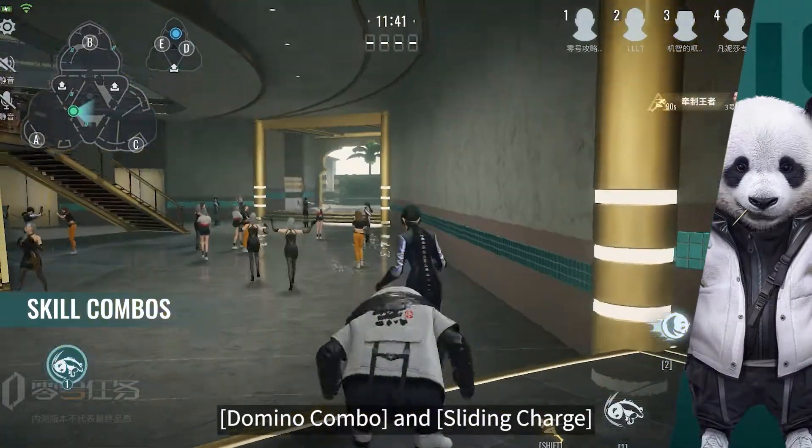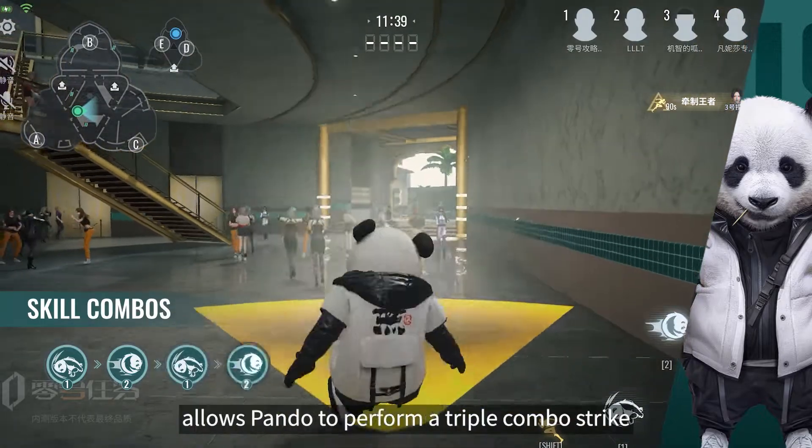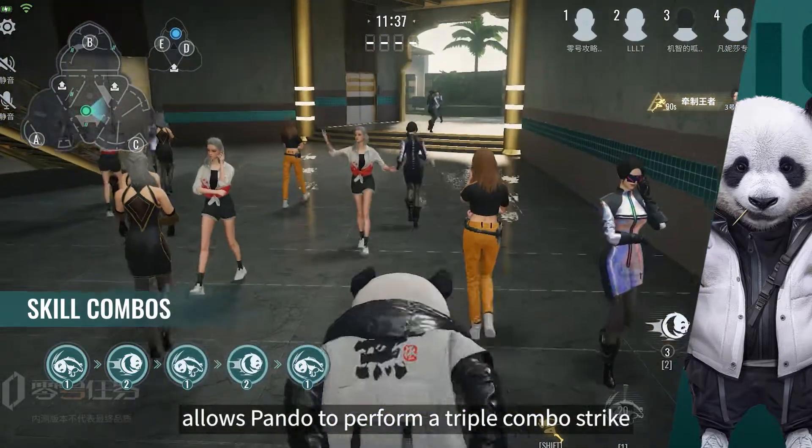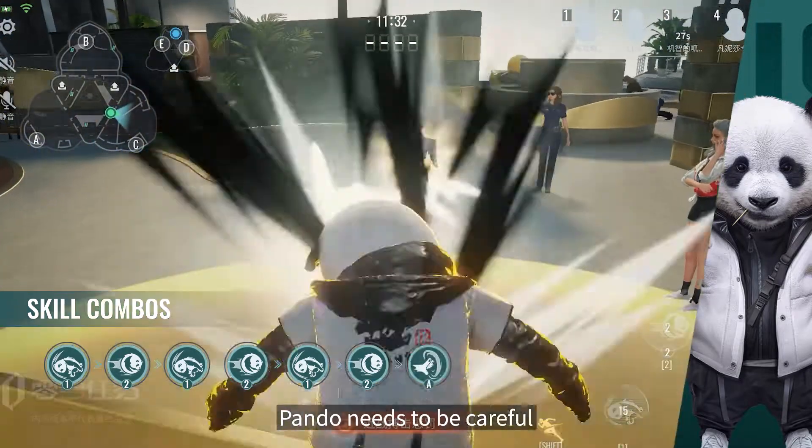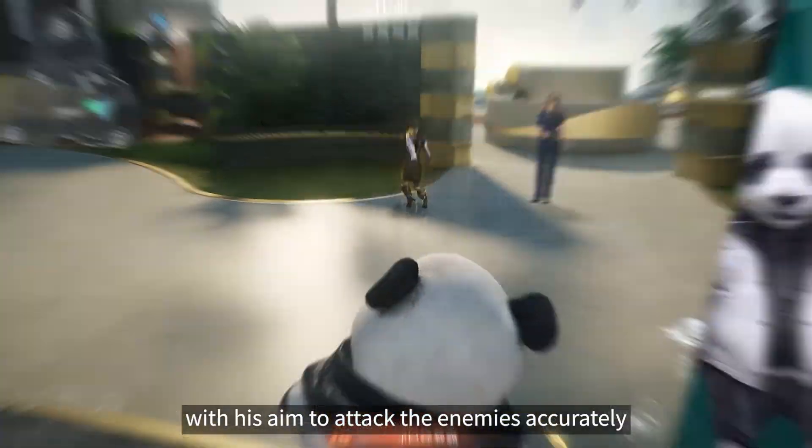The conjunction between Domino Combo and Sliding Charge allows Pando to perform a triple combo strike that deals huge damage rapidly. Still, Pando needs to be careful with his aim to attack the enemies accurately.